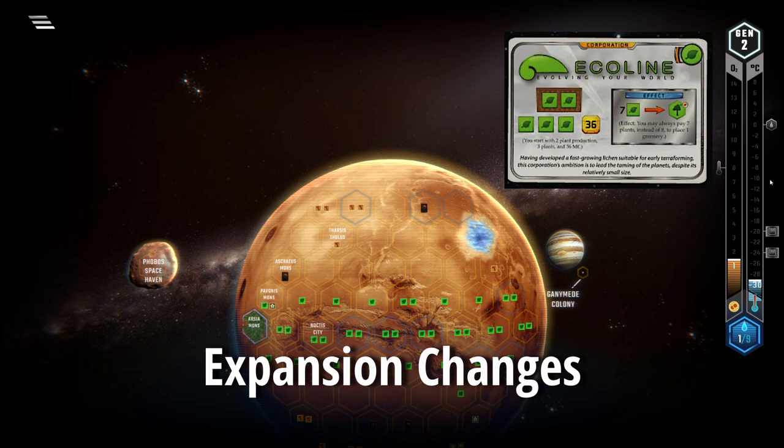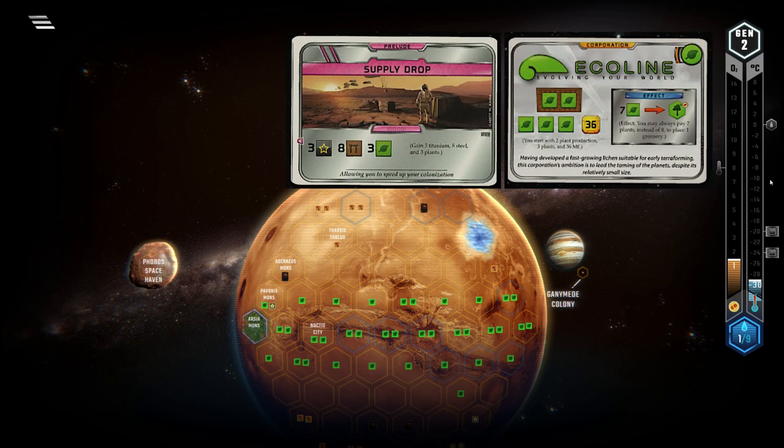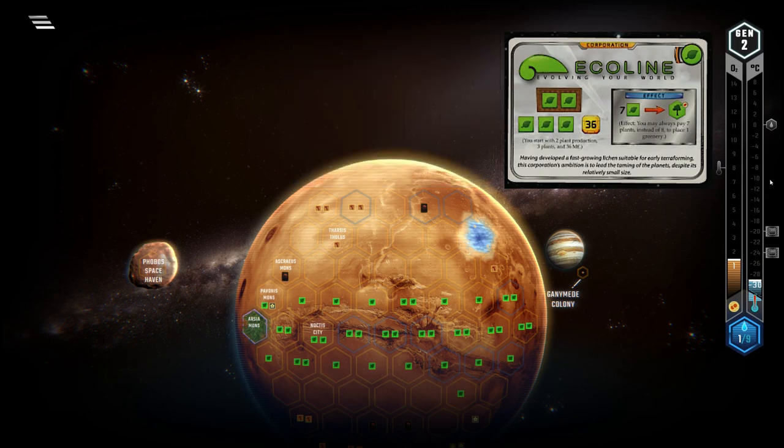The addition of Prelude generally helps Ecoline — not because the plant Preludes are any good, with the exception of Supply Drop (the plant Preludes are actually quite bad), but because poor corps benefit more strongly percentage-wise than rich corps from an increase in their starting capital or production. Venus Next and Colonies, on the other hand, do not favour Ecoline in any way. They introduce new gameplay mechanics in which Ecoline is not as good as other richer corps, and these expansions do not help a lot with playing a ground game.